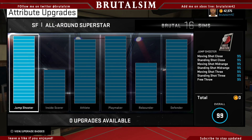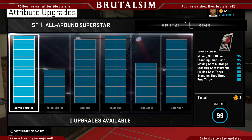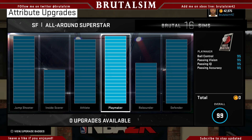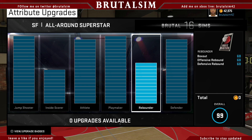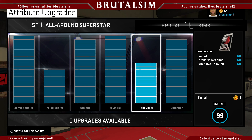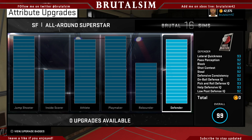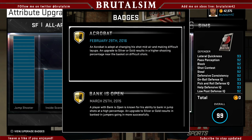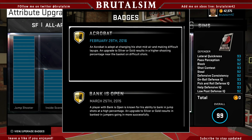So this is my small forward, he's a 99. Let me hit y'all with a quick update. I maxed out the jump shooting. I didn't put the inside score that high because it wasn't really relevant after the last update. Athleticism one bar down, playmaking maxed out. You can already see the rebounds — I be rebounding like crazy.